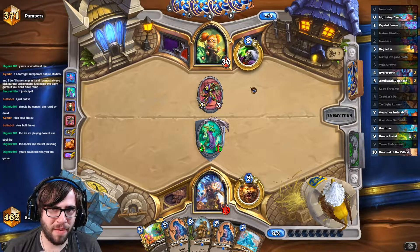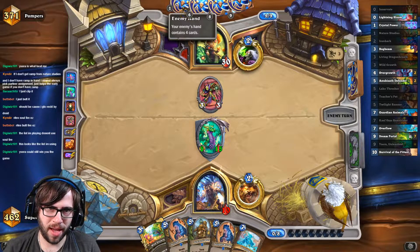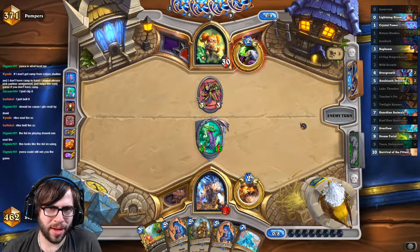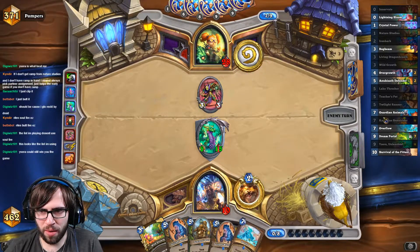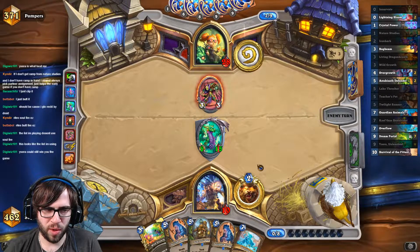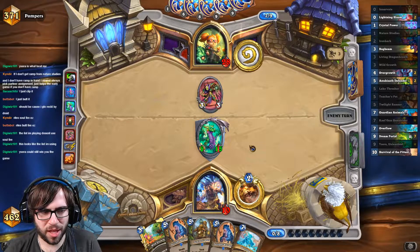He can't fully invoke his Galakrond and play it in the same turn, and that's a really big deal. He doesn't have Kronks anymore, so I just don't know how he could seal out this game. We go wide, we rip an Overflow, we draw dragons. We go wider than he can deal with — with like a Plague of Flames — and then I think we win. It seems like the way.